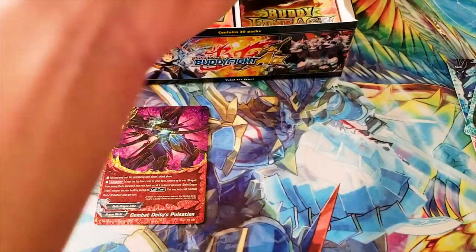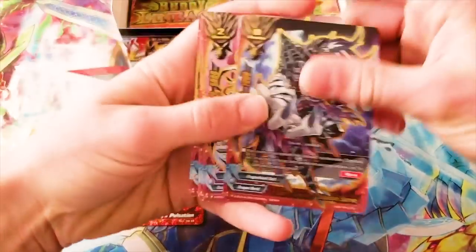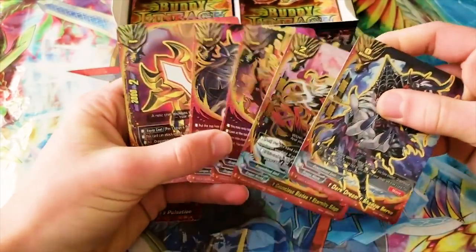Okay, that was one holo. Ooh, we got a secret pack — it's the Dragonblood Sect. Wow, these are gorgeous.